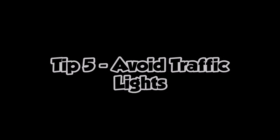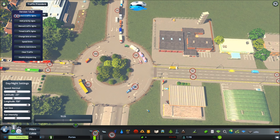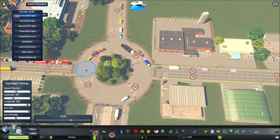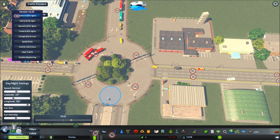Tip number five, my last tip: avoid traffic lights. Traffic lights on roundabouts in City Skylines do not work very efficiently in my opinion. In the UK we do have the odd roundabout with traffic lights, but the way City Skylines distributes them is not really sufficient enough — so in my opinion, avoid traffic lights.